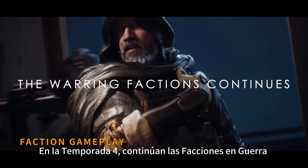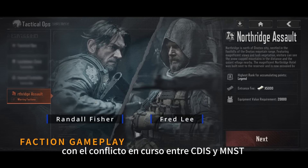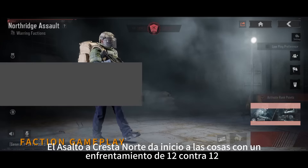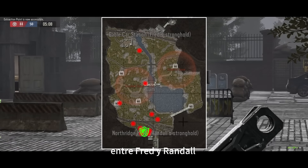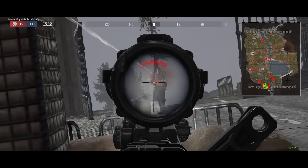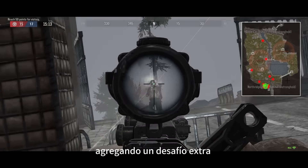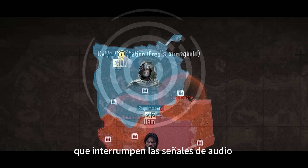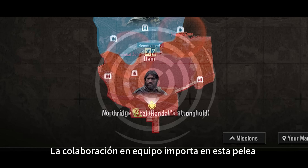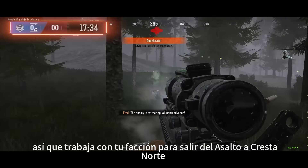In Season 4, the warring factions continue with the ongoing conflict between CDIS and MST. Northridge Assault kicks things off with a 12 versus 12 clash between the thread and the render. But here's a twist — dynamic weather will spice things up, adding an extra challenge. Keep an eye out for rainy days and thunderstorms that disrupt audio cues. Teamwork matters in this fight, so work with your faction to break out from Northridge Assault.